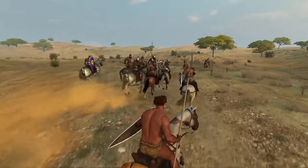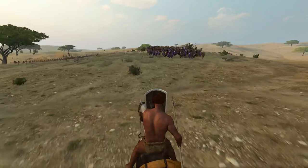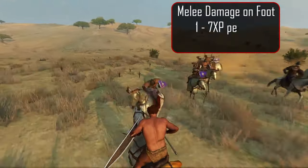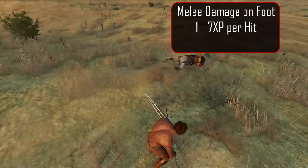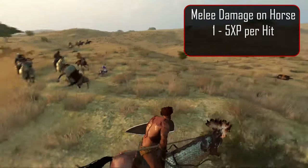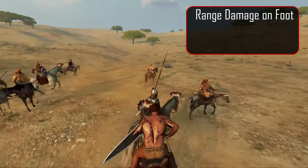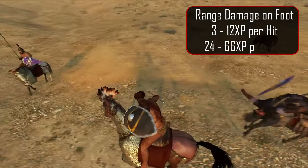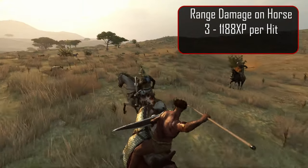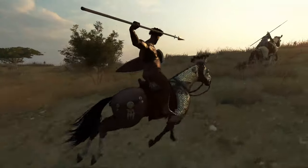Much like the previous two guides stated, you gain XP from these skills by doing damage to an enemy. I compiled the data from roughly 200 test runs and condensed everything down into a very brief summary. Doing melee damage on foot you get about 1 to 7 XP for each hit and 30 to 60 XP for each kill. Melee damage on horseback you get about 1 to 5 XP for each hit and 11 to 22 XP for each kill. Ranged damage on foot you get 3 to 12 XP for each hit and 24 to 66 XP for each kill. Ranged damage on horseback you get anywhere from 3 up to 11.88 XP for each hit and 12 up to 34.44 XP for each kill.